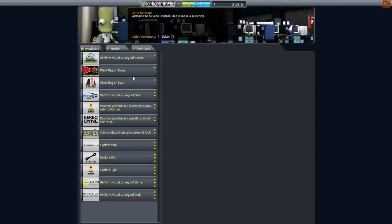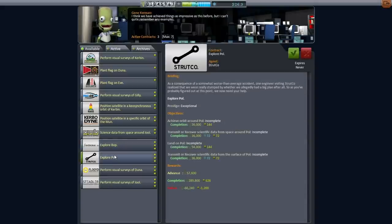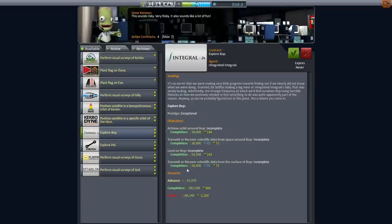Looking at available contracts, it's just Tylo — I'll pick that up. Achieve orbit around Tylo, and transmitting or recovering data from Tylo is the one I want to do right now. Bob and Paul I wasn't originally intending to head out to, but maybe we'll have enough. We've got another scientific data from space around Joule contract too. Maybe we'll be able to do something around Bob and Paul — might as well pick it up anyway, it never expires so we'll have plenty of time.